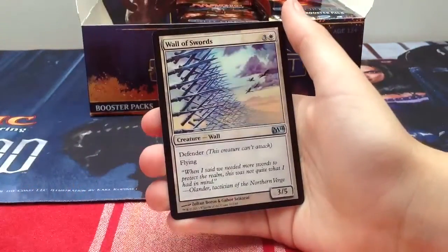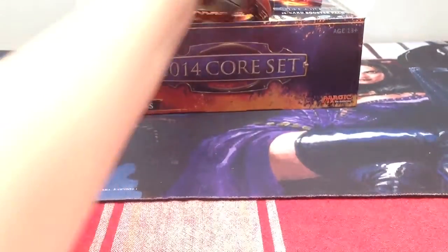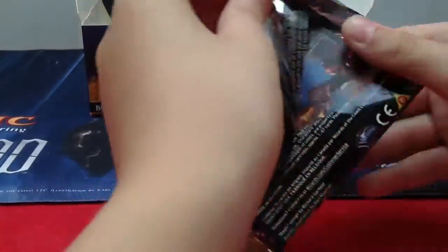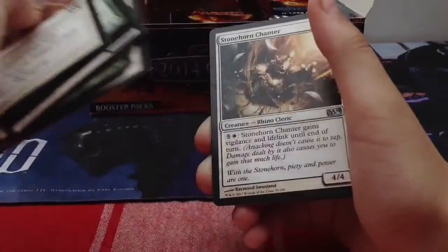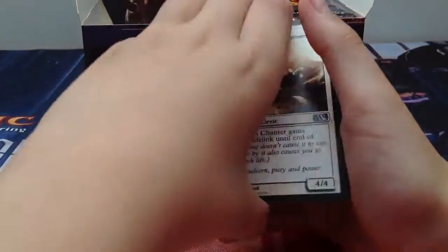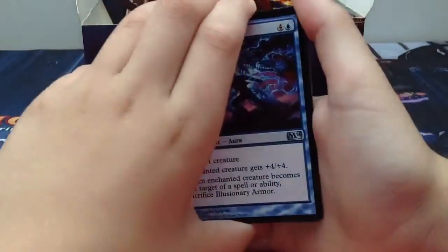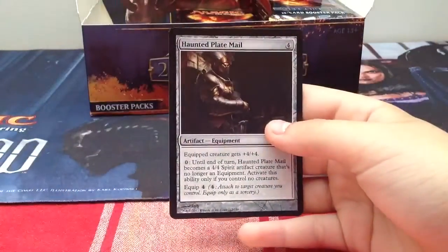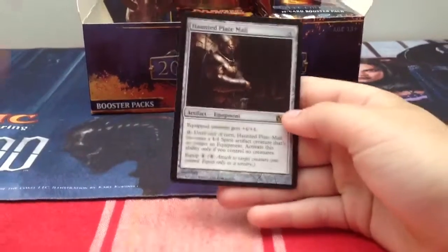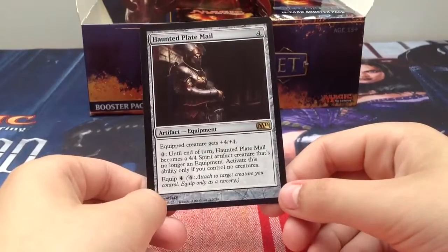Wall of Swords again - where is my Young Pyromancer? Our rare is Haunted Plate Mail - four generic, artifact equipment. Equip creature gets plus four plus four, equip cost is four. When you control no creatures, you may pay zero mana until end of turn and Haunted Plate Mail becomes a 4/4 spirit artifact creature that's no longer an equipment.